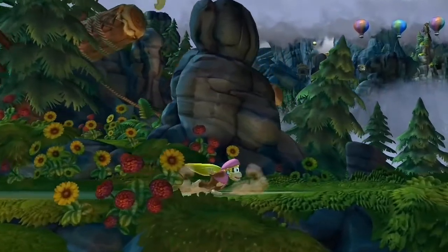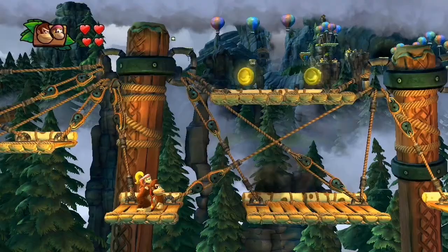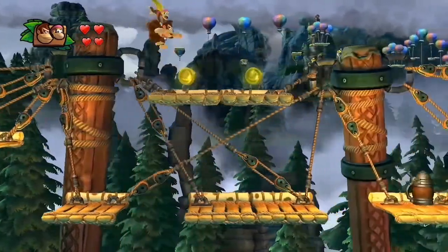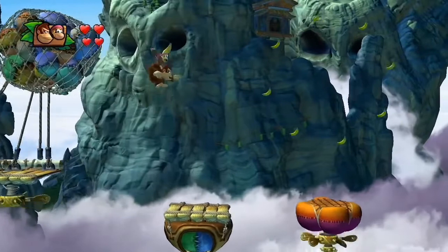Each of these characters has their own unique characteristics, like Dixie — she has the ability to spin her ponytail around in the middle of a jump to fly even higher than before.